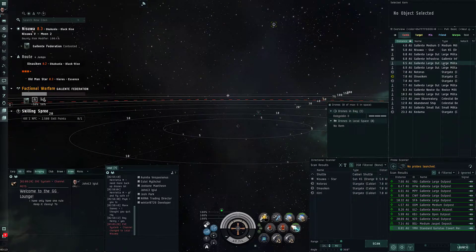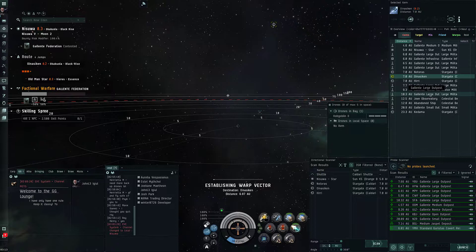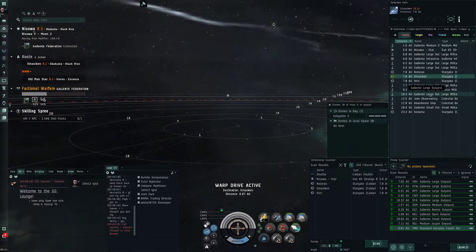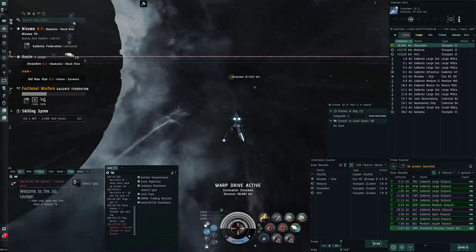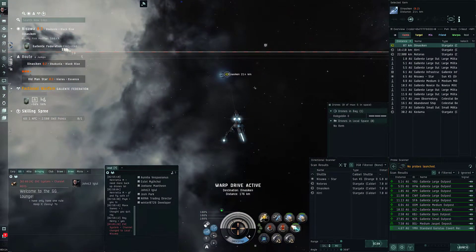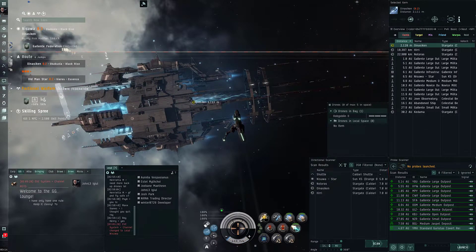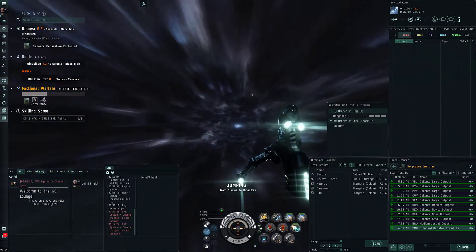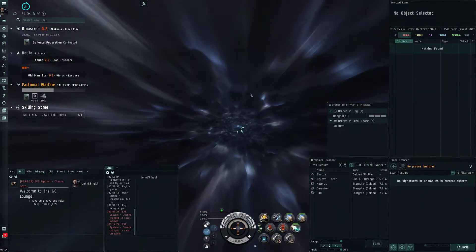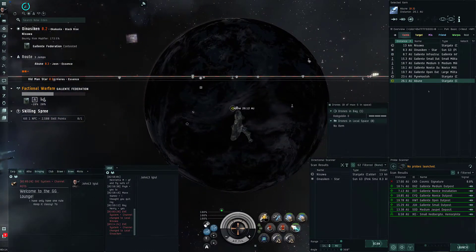Nothing on D-scan, so let's just jump through. I definitely have to figure out what the timer is on those covert sites because you get a good amount of money. But I'm always guessing if I'm going to die. I want to have a good idea how much time I've got so I know how many cans I can finish. And those hacks weren't hard - I got 16 million for it. Covert ones are kind of hard to find, actually.